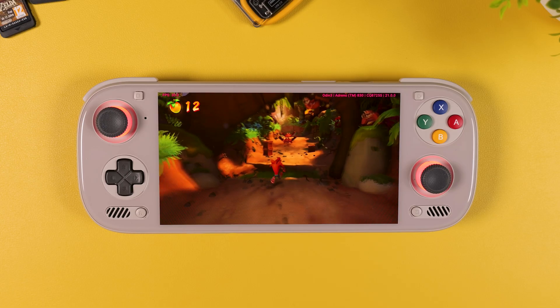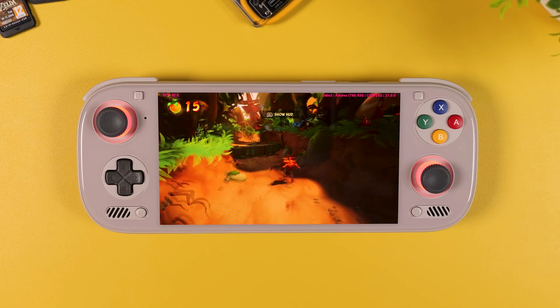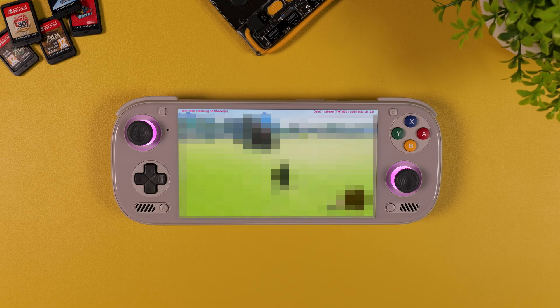What we're going to look at in this video is my AYN Odin 3 running a whole bunch of different Switch titles. And the short version — they run shockingly well. Even Tears of the Kingdom is getting a stable 30 frames per second, no tweaks, no hacks, no weird settings, just straight up gameplay.